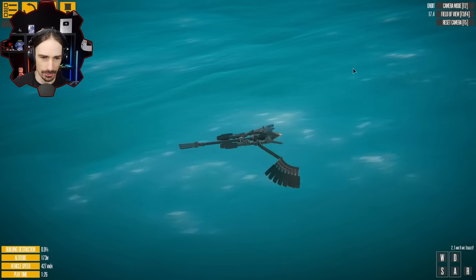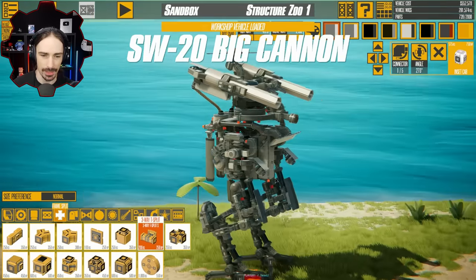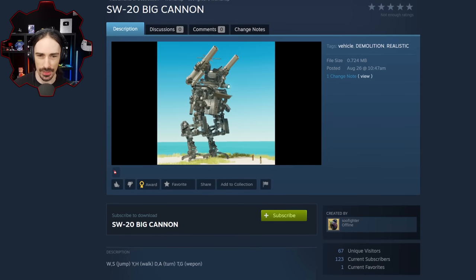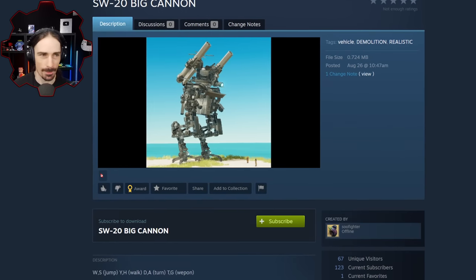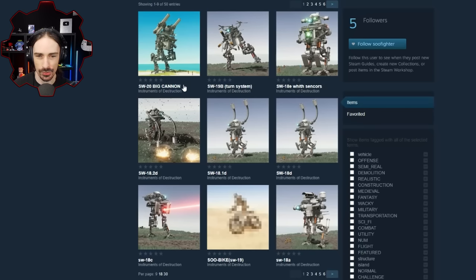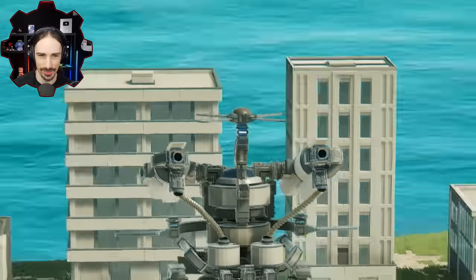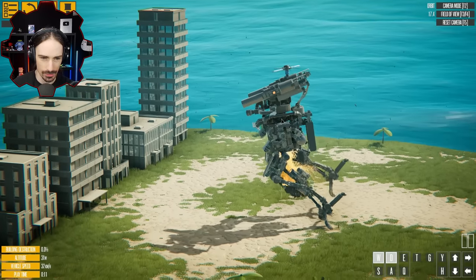Up next we have this monster, which is the SW 20 Big Cannon, built by Sue Fighter. I feel like Sue Fighter has a lot of variations of these bipedal things, but this one is more cannon-based. I went to Sue Fighter's workshop and yeah, look at all these different variations - they're all so epic. This is the latest one. I love the little helicopter on top - reminds me of those helicopter caps. This one is able to fly like previous versions.